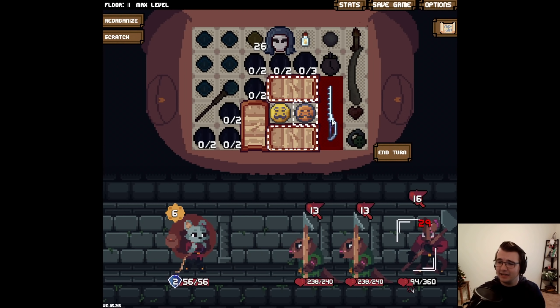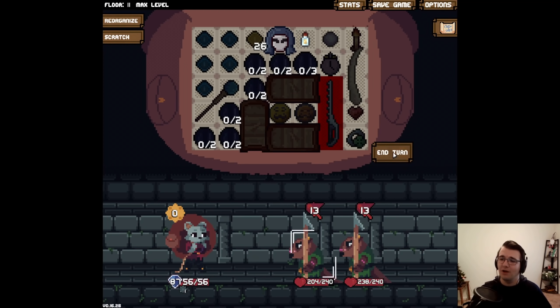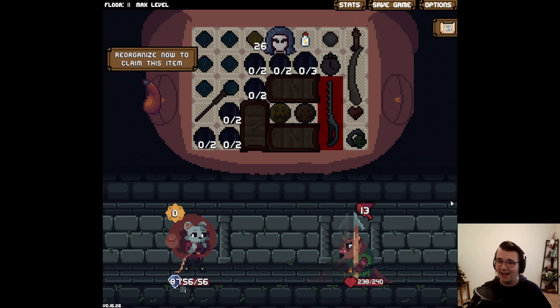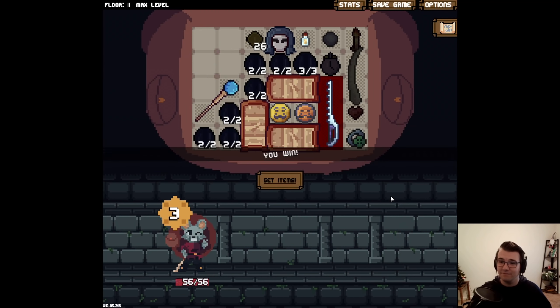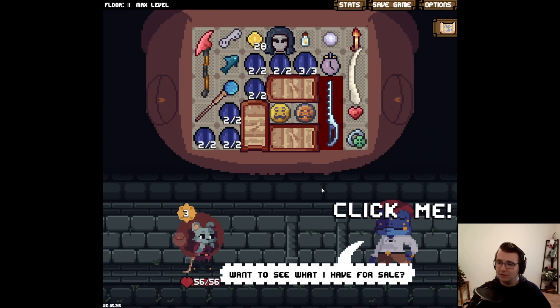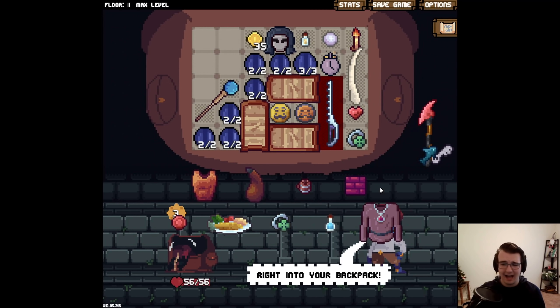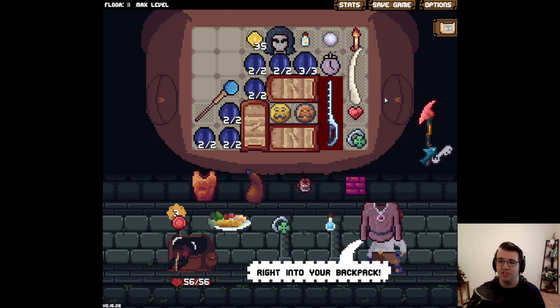You can see the enemies are gaining in damage — 13, 13, 16. That would have dealt a little bit of damage to me on turn one. But it doesn't matter because he's dead and these are just going to flee. But if they were to attack me now — I now have 87 block. I've doubled my block in the time that it took for them to get 2 or 3 extra damage. I need to look for anti-poison and more energy.